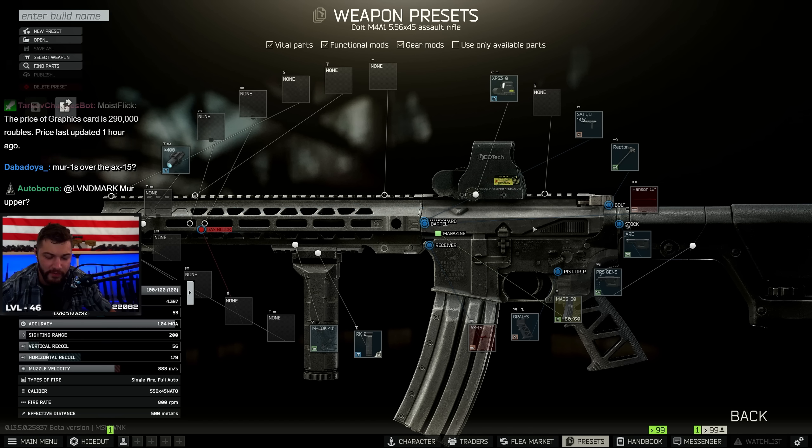You get a little bit more - I mean you could get even more ergo but you don't need it. You could put these guys on it. These ones give you ergo - 42. And then you could put irons too if you really wanted to. So now it's got 44 ergo.